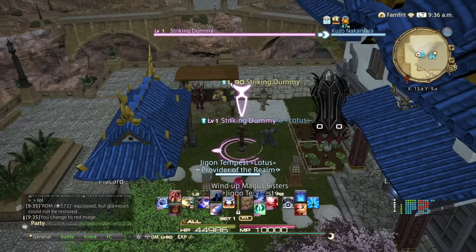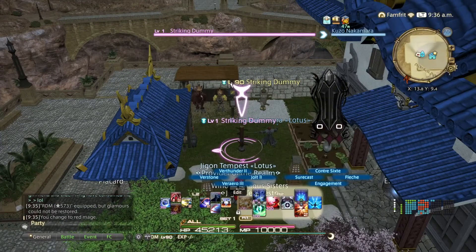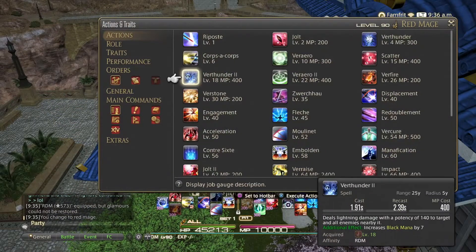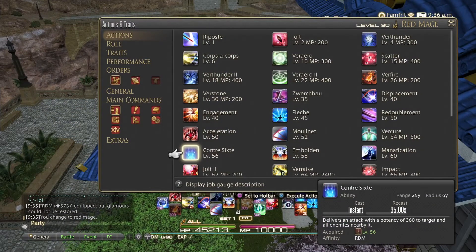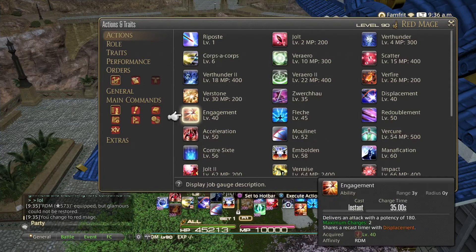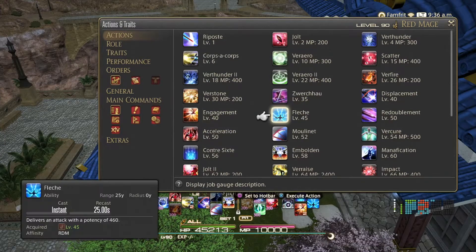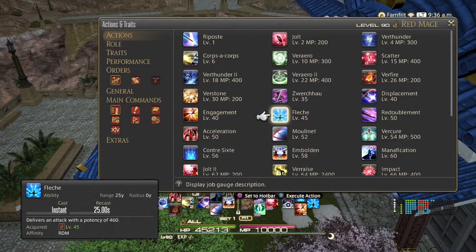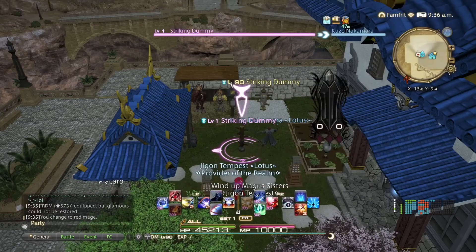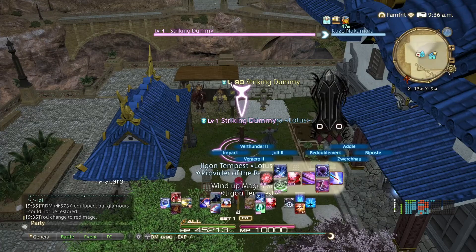Hey y'all, just taking a quick look at updated Red Mage skills because it's changed a little bit. Starting off, it's always good to use Corpsacorps, Fleche, and Engagement — they all have short cooldowns and are instant attacks. Use them every time they're off cooldown because it's a good way to start.